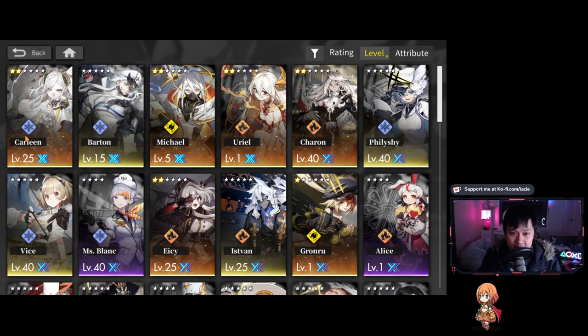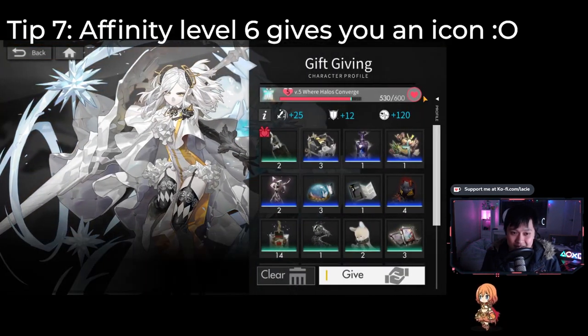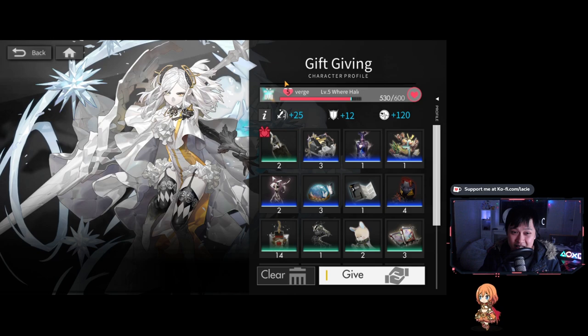Tip number seven: when you get your affinity to level six, you will actually get an extra icon. As you boost the affinity of your characters, you get a little bit more stats. It's not ultra game-breaking and it's probably not going to help you push that extra spire level. But at rank six — right now this is rank five — you actually get an extra icon from that character. From my perspective, it gives me a lot of incentive to max out everybody, or at least get to level six, because I'm a collector and I want all those icons.